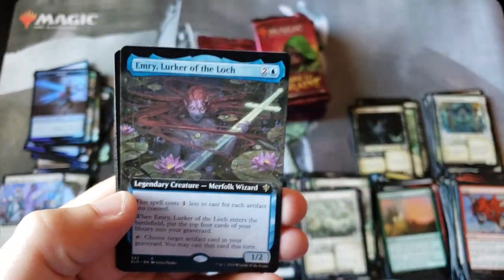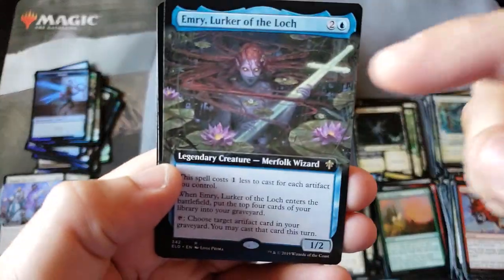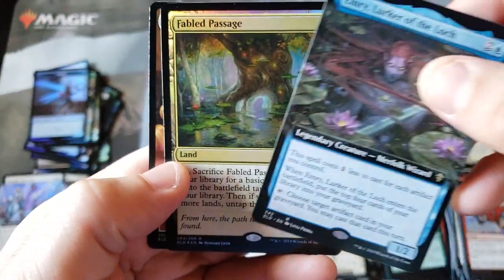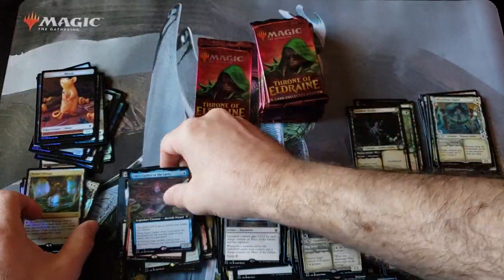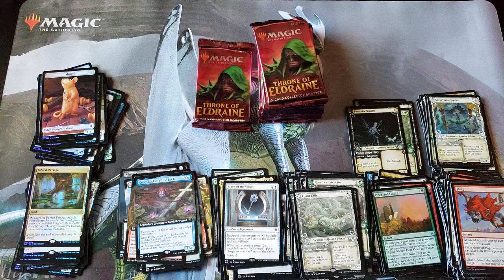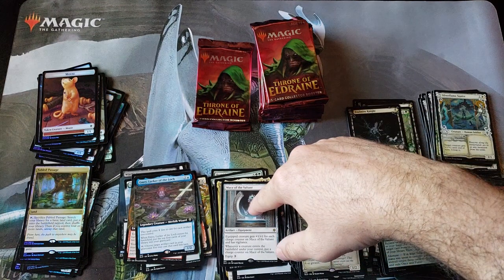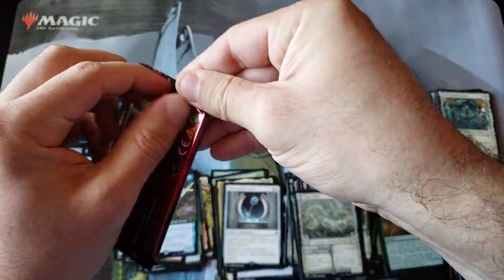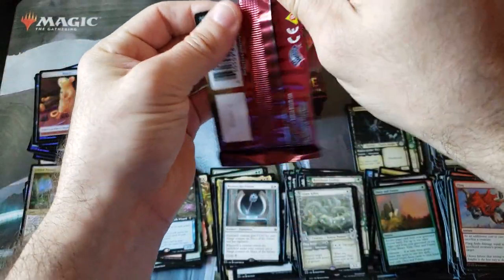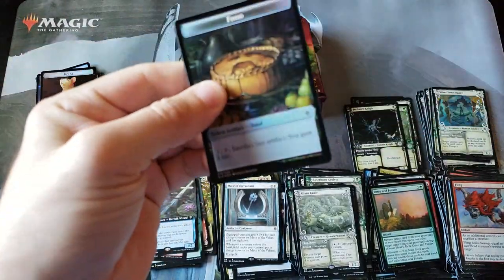Mesa of the Valiant — ooh, this is becoming a really good pack. Giant Killer. Mesa of the Valiant. Emery. And a Fable Passage Rare. Probably one of the best packs we've had in today's video. We even had a double showcase with a rare, with an Emery in. Wow — might be the best pack of the video, everybody. That's going to be a really tough opening to beat.